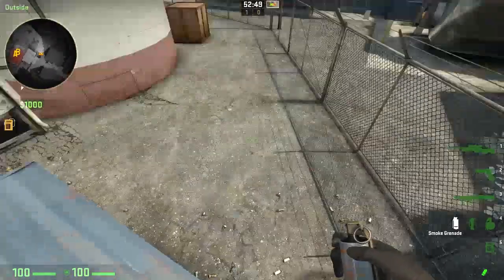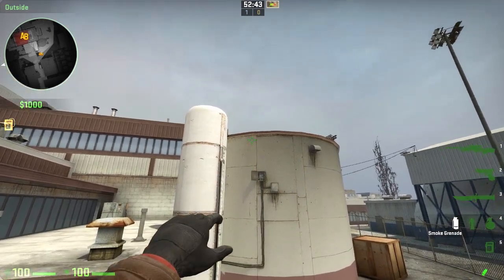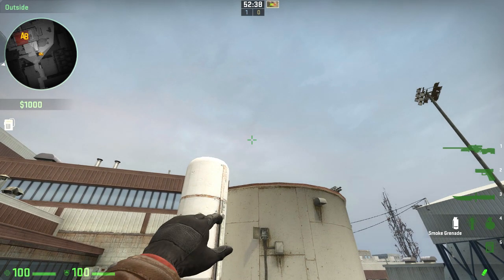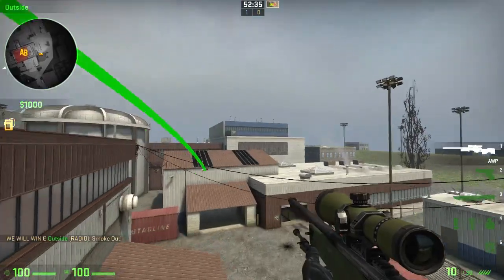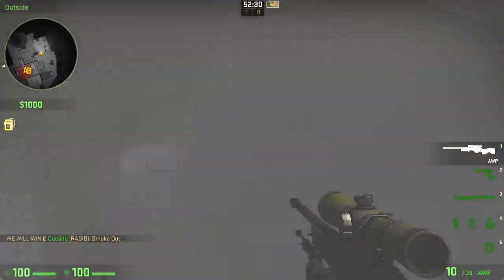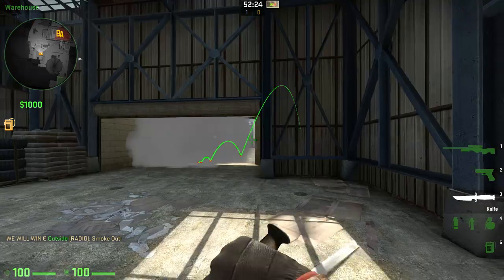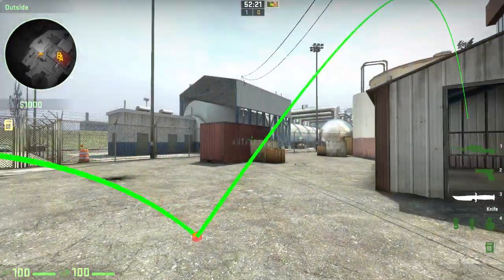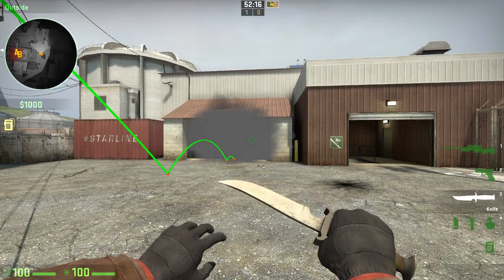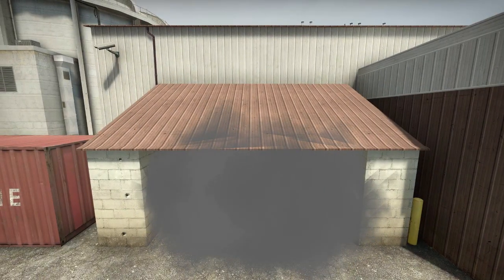For the main area, you want to align with the electric box and aim just a little bit above the silo. It doesn't make much difference if you throw it higher or lower, so don't worry about that. It's almost perfect — the main doors area is just a little bit wider than the smoke, so you can't perfectly cover it, but it's almost perfect. If you're on spawn, you can also throw it from there.